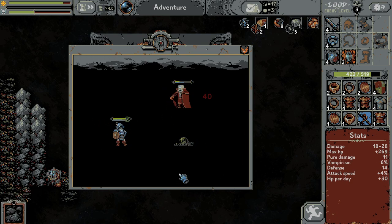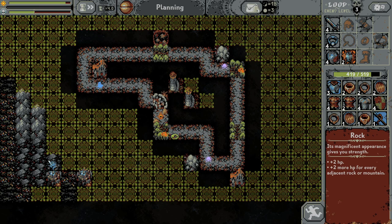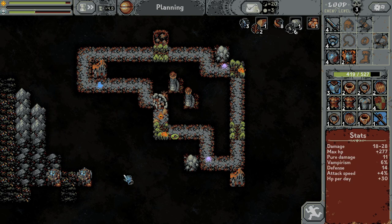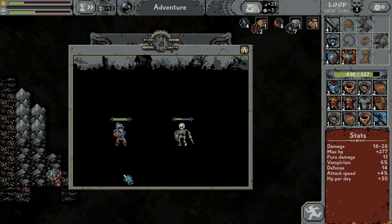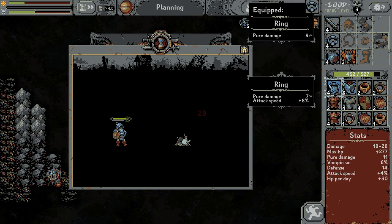I don't have enough damage to one-shot the slime, which is a problem for us. Let's build a rock — it can be here. Hit the skeleton. I got some kind of armor — max HP and pure damage — but it doesn't have the lifesteal, so no, I don't want it. Attack speed?